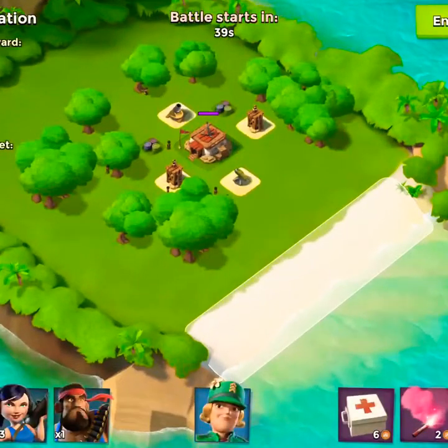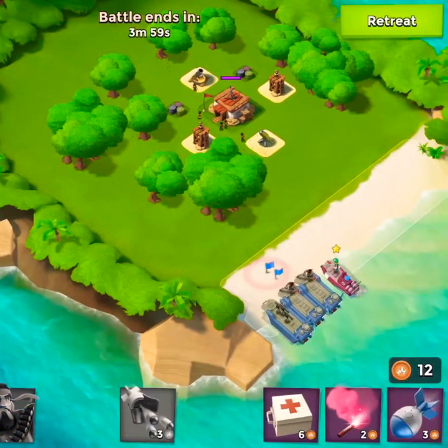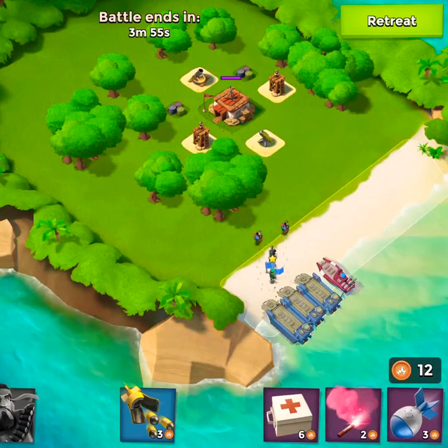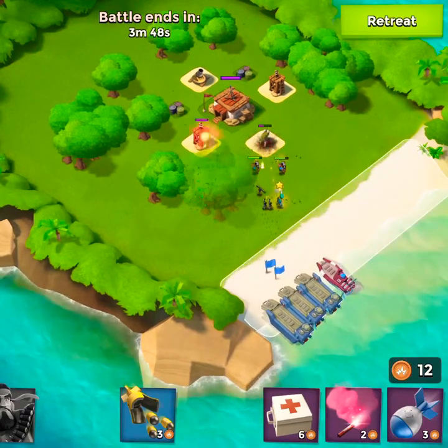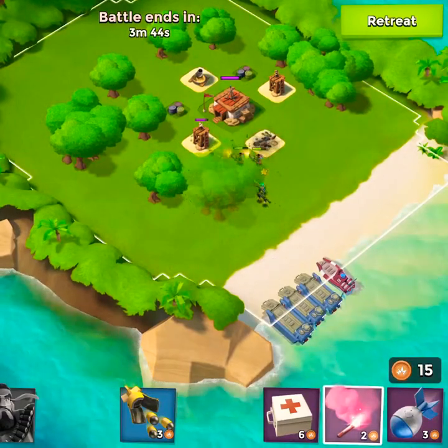Lieutenant Hammerman has asked for a full frontal assault, so let's give it to him. We're going to drop our troops off to the left and then approach the machine gun and the sniper towers — they are all low on this one. This is a non-player base, and you can see the heavies are taking a lot more damage now, which is good.